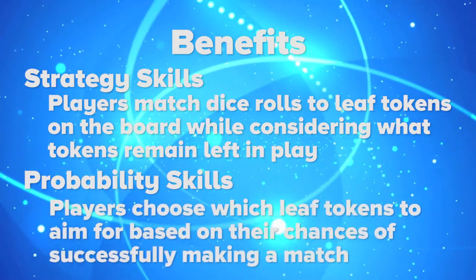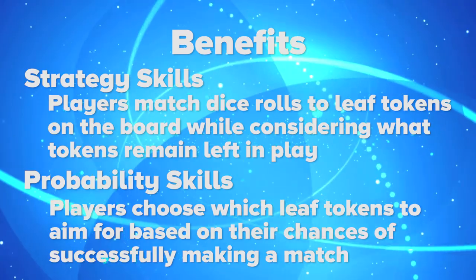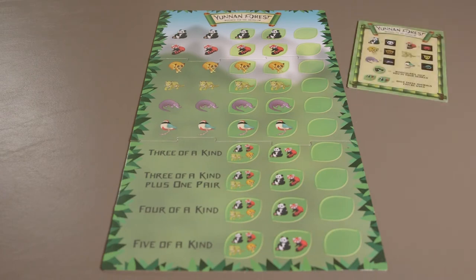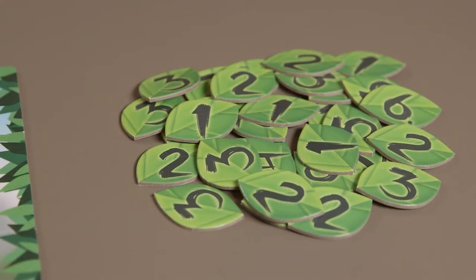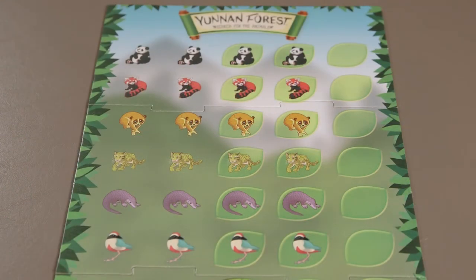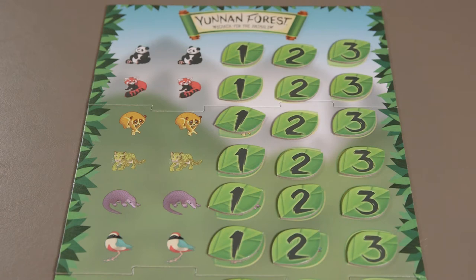Yunnan Forest also improves probability skills. Players choose which leaf tokens to aim for based on their chances of successfully making a match. To set up the game board, assemble the three puzzle pieces face up in the center of the play area. Place the legend card and all six animal cards so they are available for players to look at. Place the five dice within reach of all players. Next, place the leaf tokens in their appropriate locations. Each of the top six rows have a specific animal and have space for one each of the 1, 2, and 3 leaf tokens.